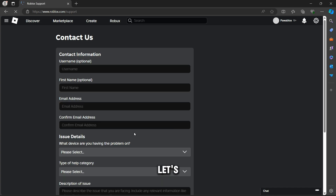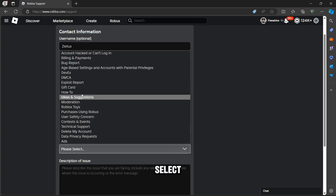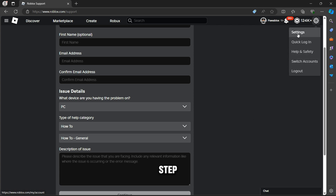Go to Help, then Contact Us. Click on what device you're having the problem on, then select the help category you need. Select 'How To' and then you can choose from general or other options.